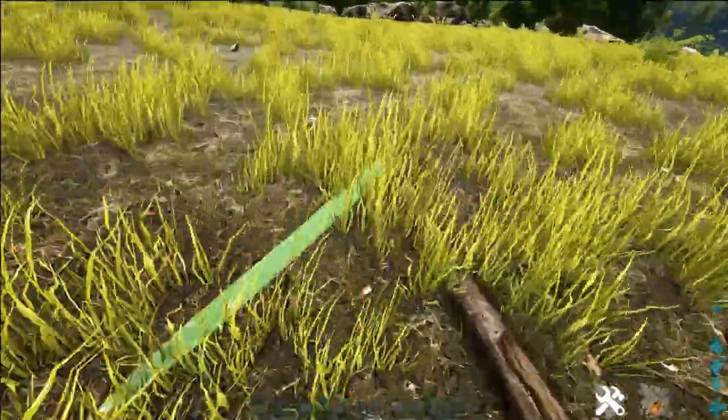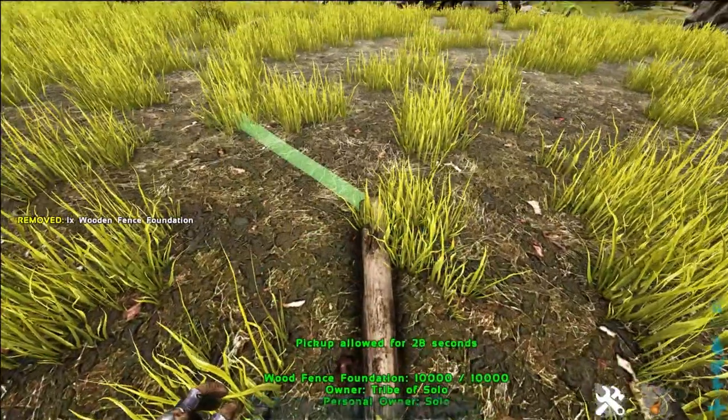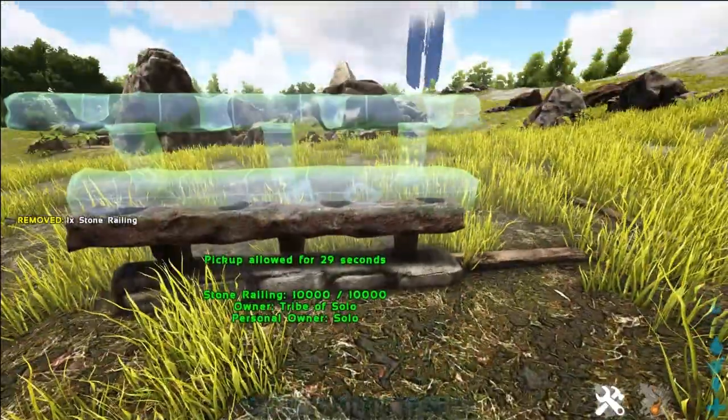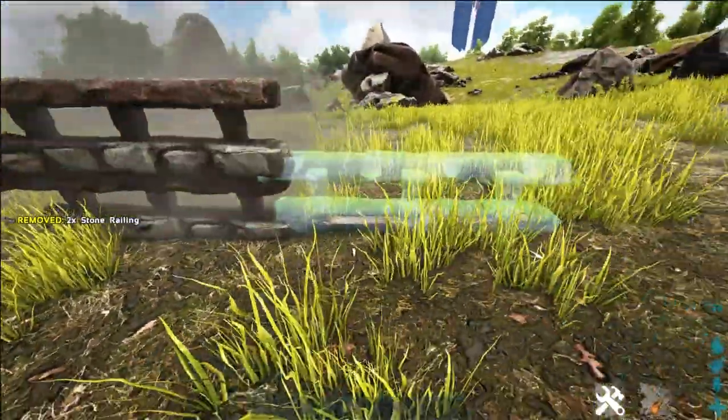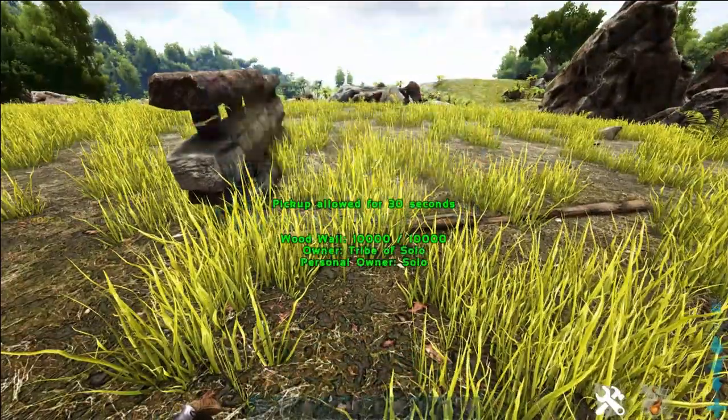For flat ground this works really well. Once you place the fence foundations you can snap any of the fence pieces and stack them to make a fence, or you can use any of the walls excluding the greenhouse walls — the greenhouse walls won't snap.